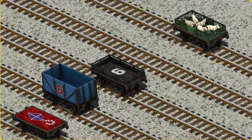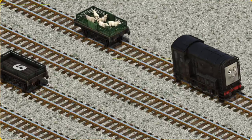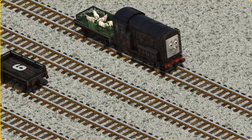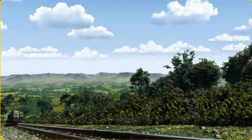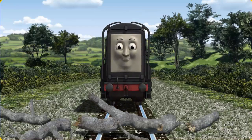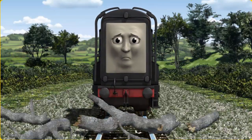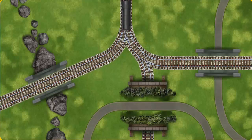That's it! Diesel set out for Farmer McCall's farm. Suddenly, the tracks were blocked. Diesel had to stop — he would have to go another way. Show Diesel the track that goes under the road.